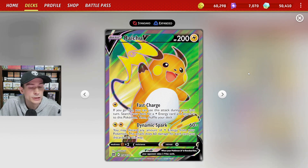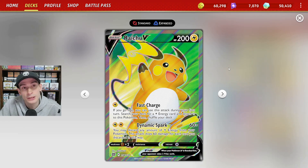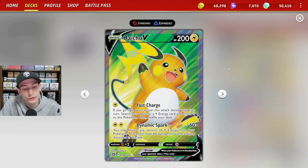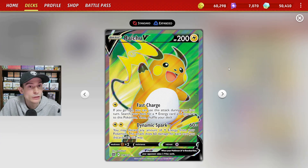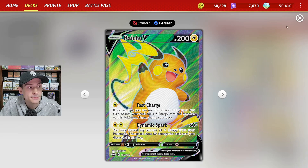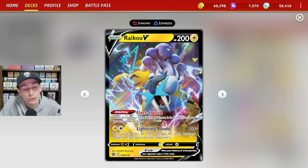We also have Raichu V, mostly for the last two prizes. If we need to take a big knockout, we can with Raichu V, and it can easily be built up with the Dynomotor ability plus attaching energy for that turn. One copy of Raichu V is also just a very good all-around attacker — if benches are full, you could potentially do up to 220 damage. Fleet Footed allows you to draw a card if it's in the active.